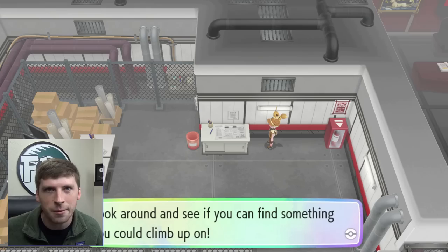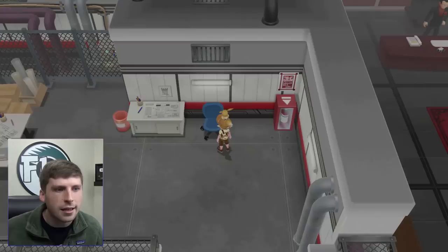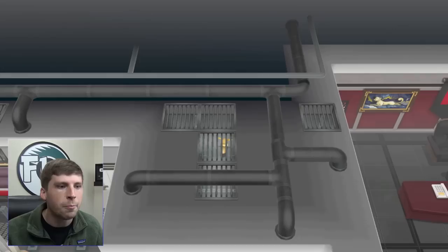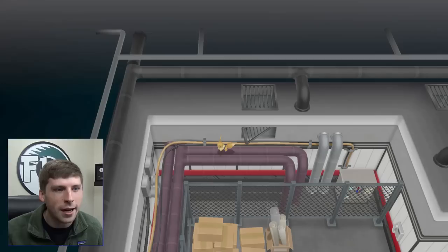Go ahead and take a look at that chair — it does seem like the best option. I tried the trash can, but no, it ended up being the chair. Go ahead and grab the chair, and once you do that, Eevee will go through the ventilation system, which is pretty cool. This is where the lift key is — it's not quite like Red, Blue, and Yellow from long ago. You'll be jumping over some pipes.